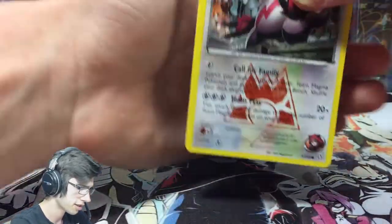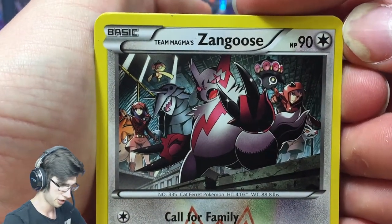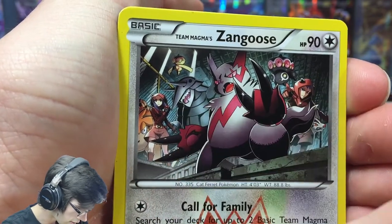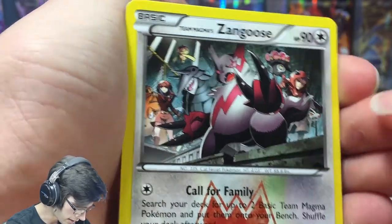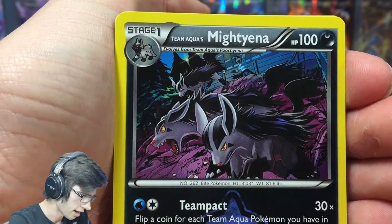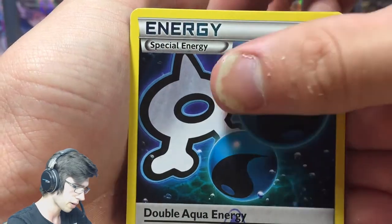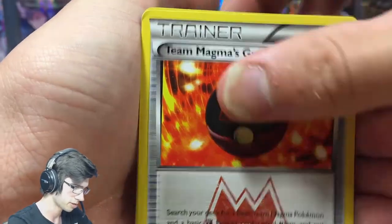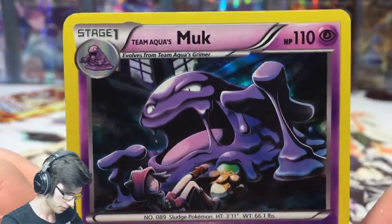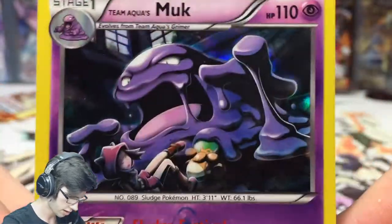There are only two EXs in this mini set so when you get one it's pretty nice. Look at all the Pokémon - we got Claydol, Beldum, Camerupt, Aggron, that's cool, and Mightyena chilling up back there too. I love this art from Mightyena - it's pretty sweet. Double Aqua Energy, Team Magma's Great Ball, a reverse Groudon, and a holo Mightyena - not bad.